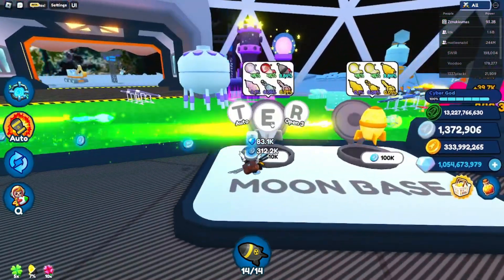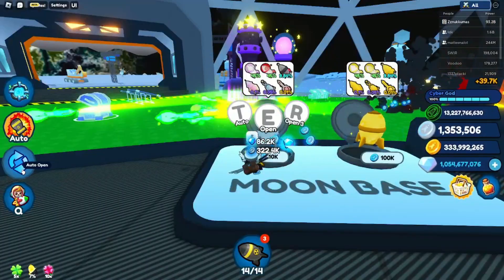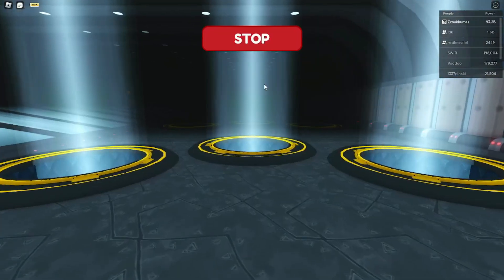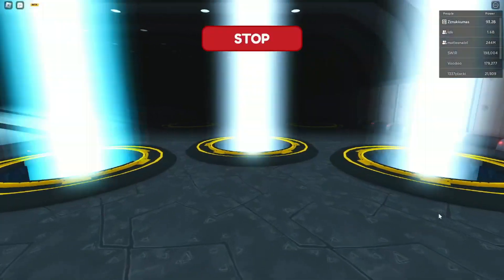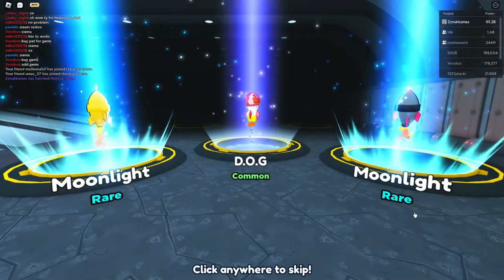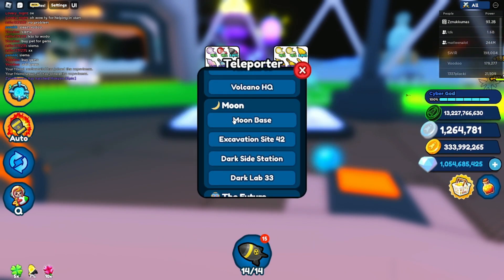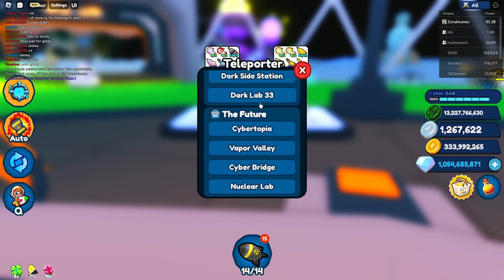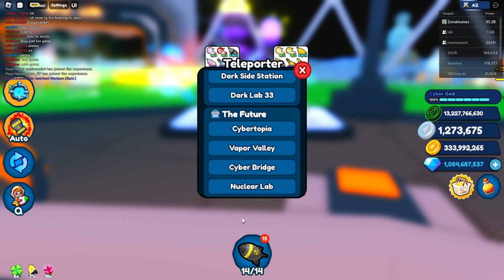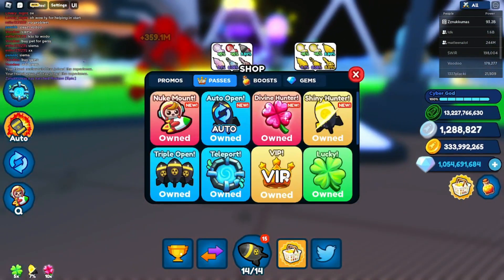The next one is triple open — it just opens three nooks at the same time. If you have auto open, you can combine triple open so it automatically opens everything triple time while AFK. The next one is teleport — it gives you access to all of these locations without spending any gems, and new ones too when they add new places.